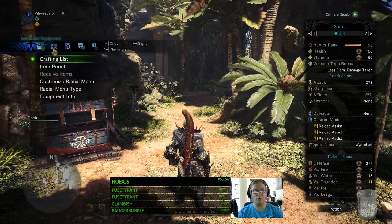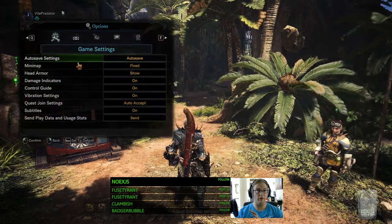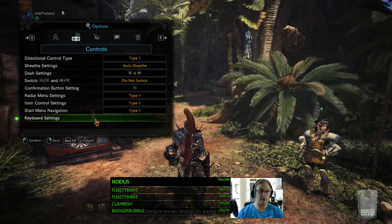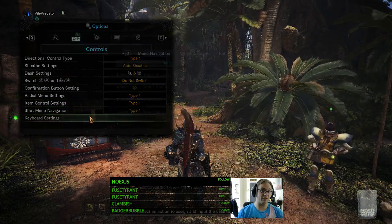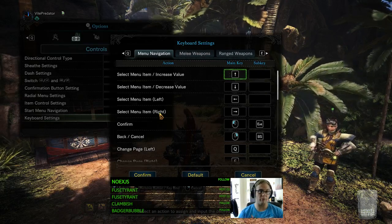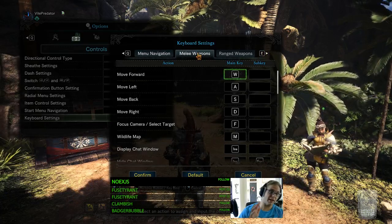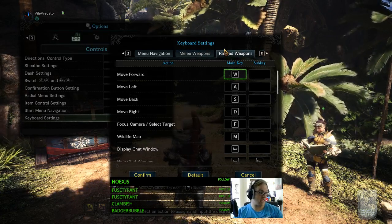That's the main setting, but you can also go in and fully adjust all the controls. One thing to keep in mind: when you go down to Keyboard Settings, if you're using a keyboard you can just leave everything on Type 1 as-is. But these settings allow you to individually change everything. If you have a special mouse with macro buttons, you can come in and remap whatever you want — and it will change based on whether you have a melee weapon or a ranged weapon.